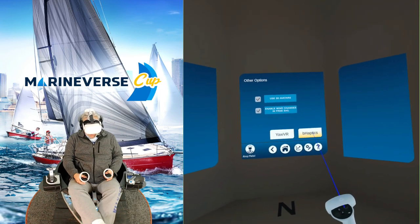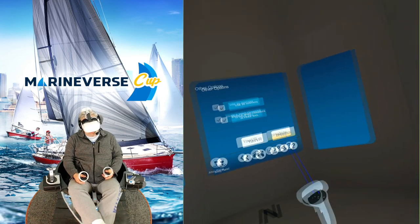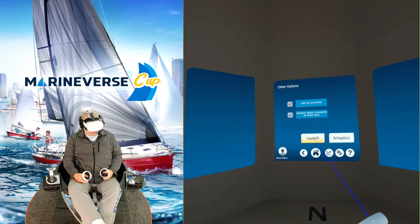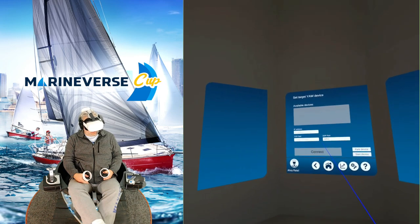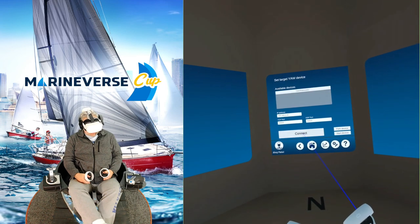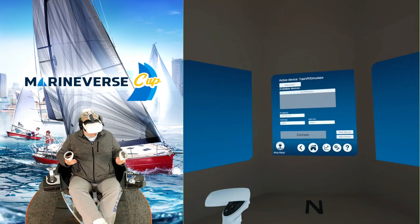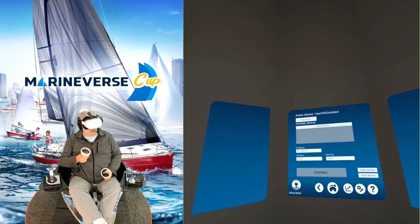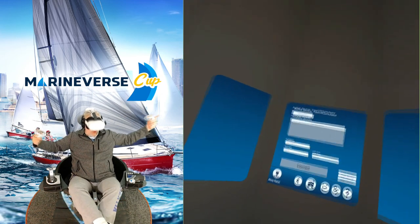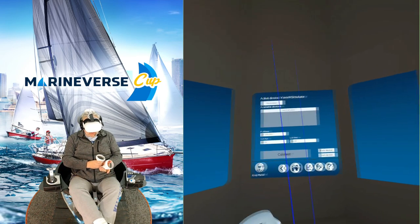Cool to see bHaptic support as well — I should have pulled out my tac suit for this, maybe that's another video. All right, Yaw VR — and there we go, it finds my simulator. We'll hit Connect and start the device. I felt a nice little jolt there, which means I have connection to my Yaw VR natively from the Quest. Absolutely no wires — this is a dream come true.